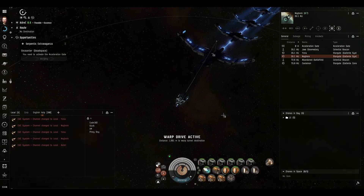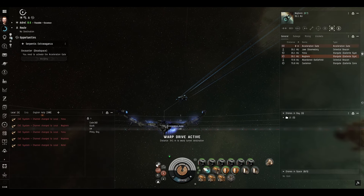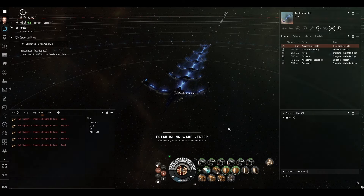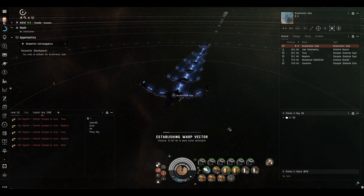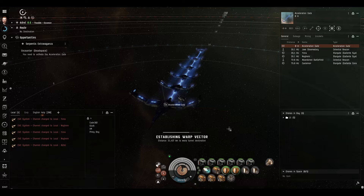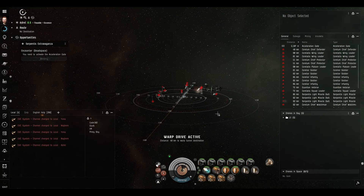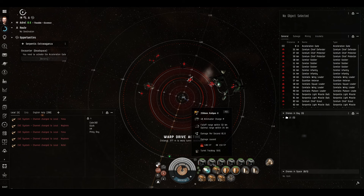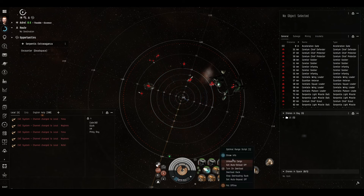We have an acceleration gate so we're going to be dropped off in the first room at a predetermined range from everything. I believe there are multiple reinforcement spawns in each of the three rooms of this mission. It's been a very long time since I did level 3 Serpentis Extravaganza. Yes, lots of bad guys and they're all at a fairly long range, so let's put the optimal range script on and turn it on.